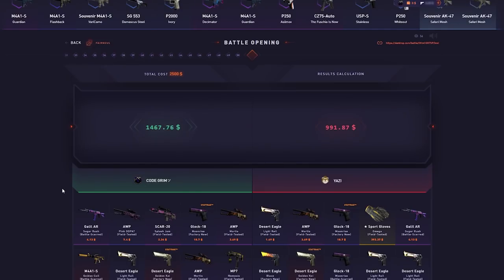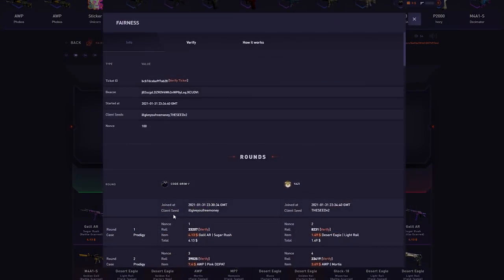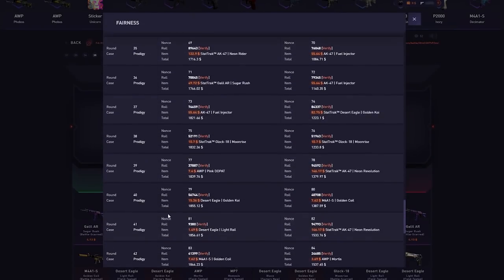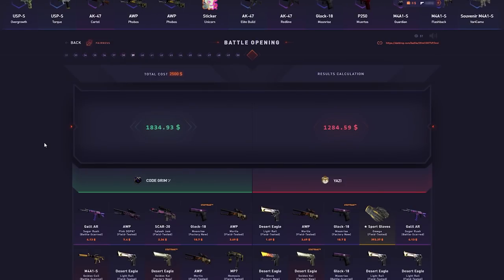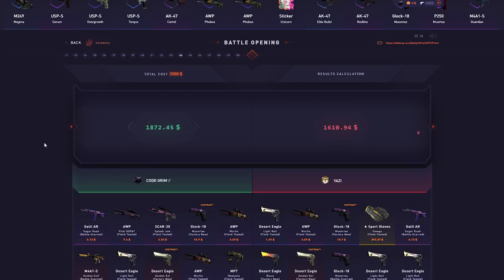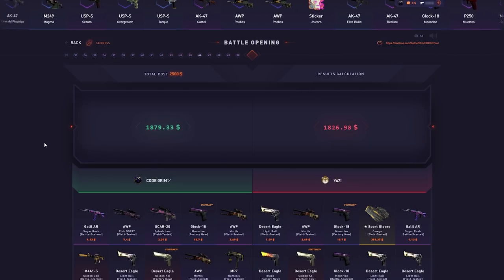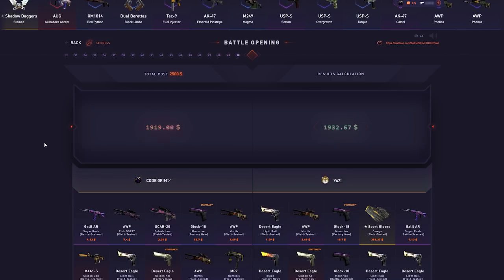I just checked the rolls — I pulled 1921, he pulled 2038. So I'm pretty sure the last case is what did it, maybe a couple dollars before that. Yeah, exactly — last case sealed it.